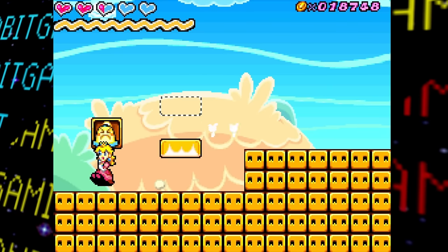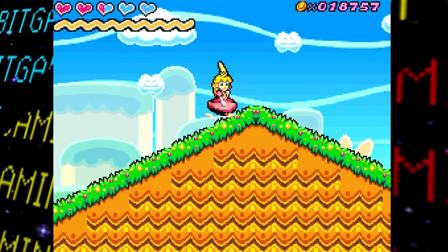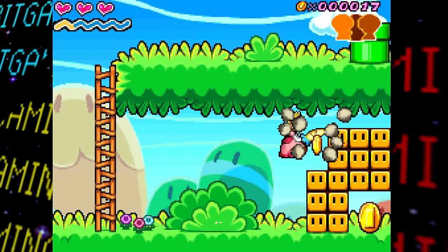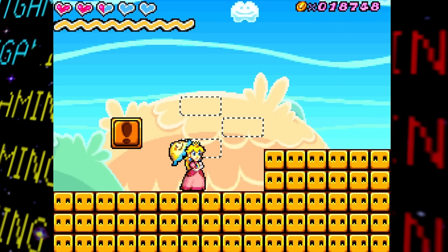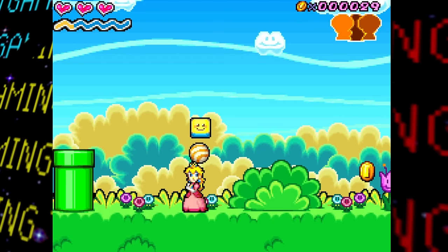The eighth test stage features an exclamation mark block: hitting it causes blocks to appear in outlined sections. There's a hill where the tiling seems unfinished, and despite looking similar to other destructible blocks in the game, these are actually an unused block type that differs in being indestructible.